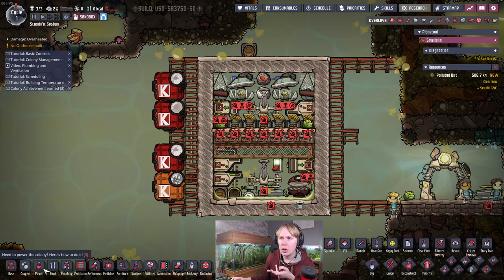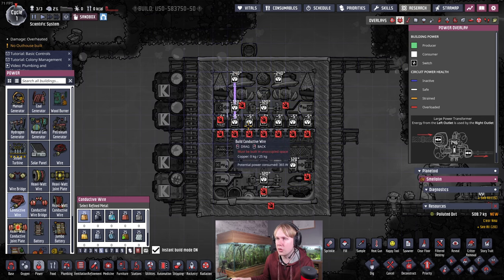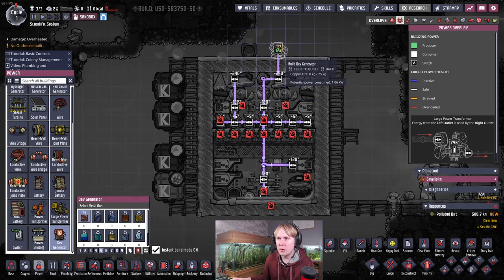This build obviously doesn't generate its own power. Power requirements are fairly low. The main draw comes from the gas pumps — if you're not using those, there's relatively little power draw. The sublimation station only uses 60 watts, the deodorizers use 5 watts each, and the auto sweepers run occasionally. If it's 700 grams per second of pumping, that's about 340 watts of continuous draw. You can connect everything with either regular wire or conductive wire — regular wire is fine, especially early game.